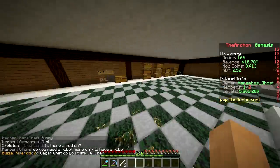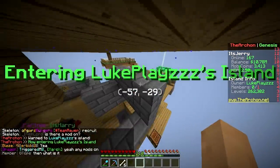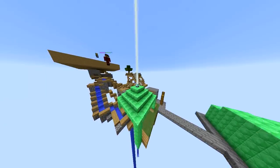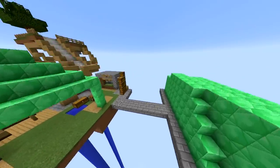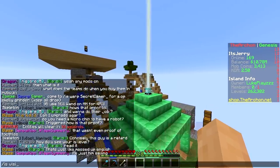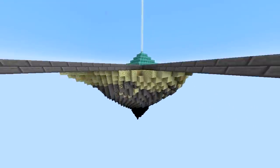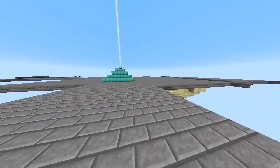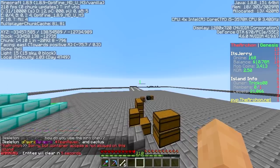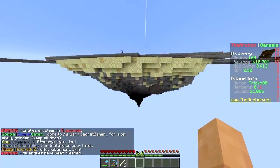Let's check out this blaze grinder, since we don't even have one. We decided blazes were too hard — they don't fall, you need a suffocation system or have to kill them yourself. This one looks... hey, our island isn't that bad after all! It's completely flat, unfinished, just some chests and a beacon at y140, while we're at y64.